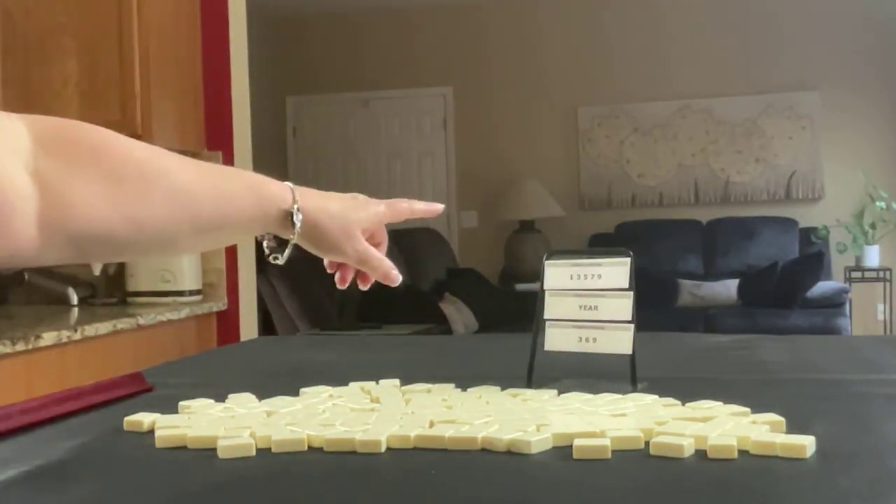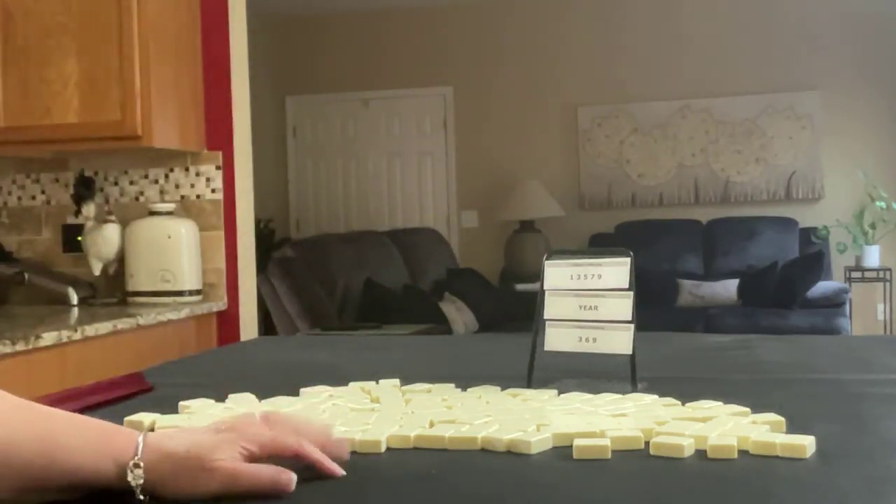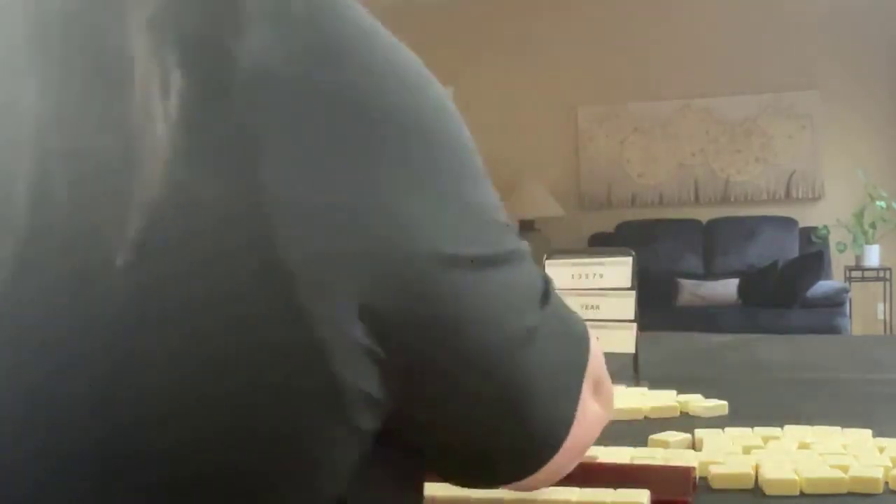We're going to force odds, the year, and 3-6-9. We'll start as the dealer, so we'll get 14 tiles, then 13 tiles, and then back to 14.